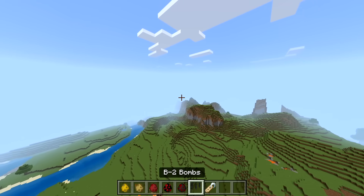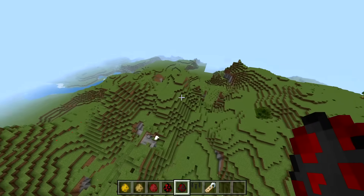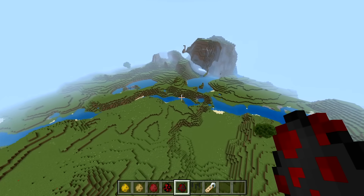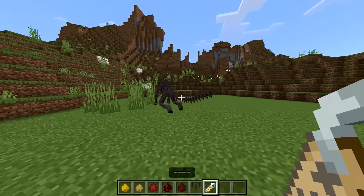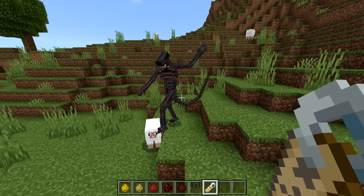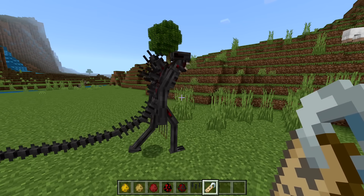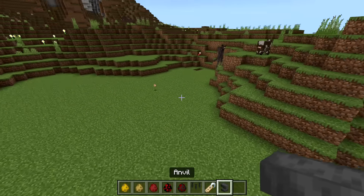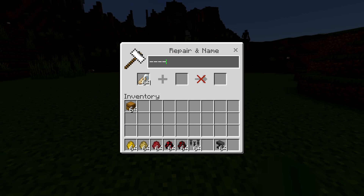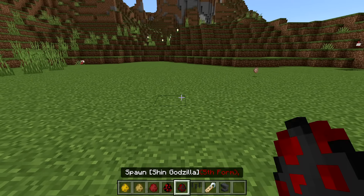Let's move a bit and spawn the fifth form. I'm trying to think - was that already the fifth form? Either way, spawning over here so any new destruction is visible. Three, two, one - didn't expect that. It's going after sheep! Apparently there's a secret if you name the fifth form with a specific name tag. I copied the name from the website but it doesn't seem to be working.